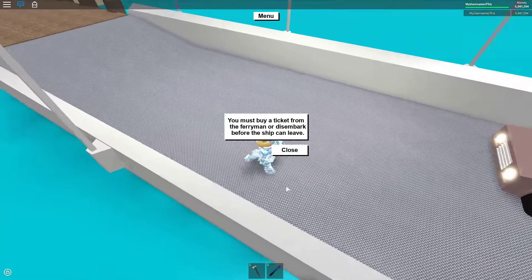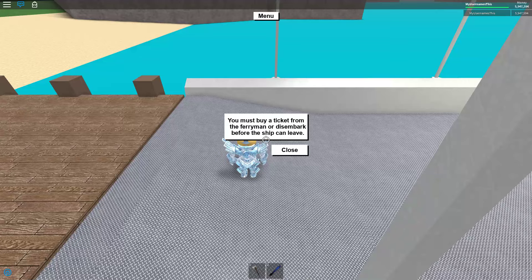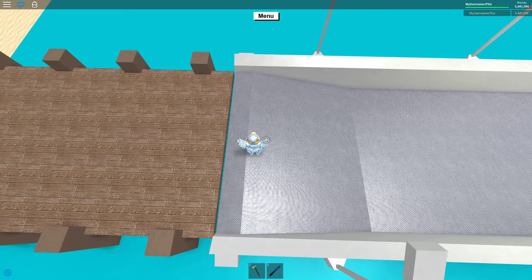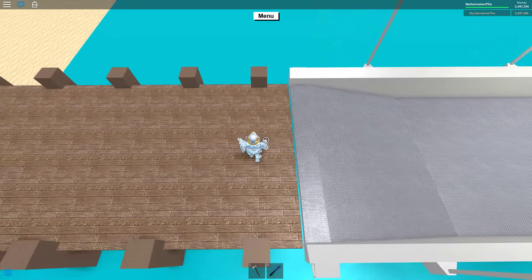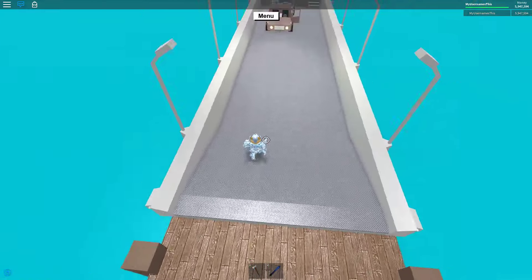This is how you freeload on the ferry. What you want to see is a message that says you must buy a ticket from the ferryman or disembark before the ship can leave. Press close, wait for it to pop up, and just move back and forth on the dock for a few seconds, then go back on the boat.